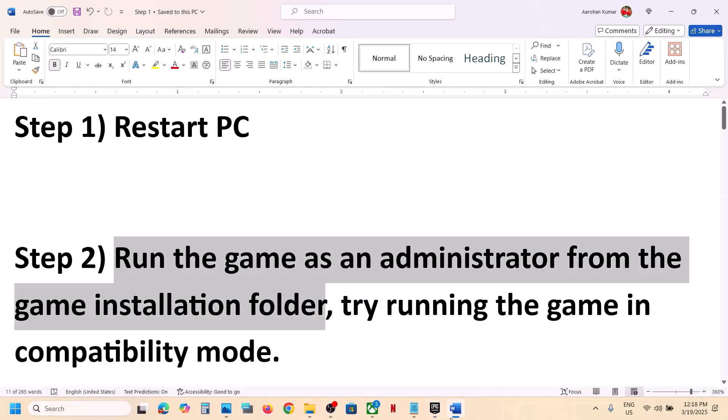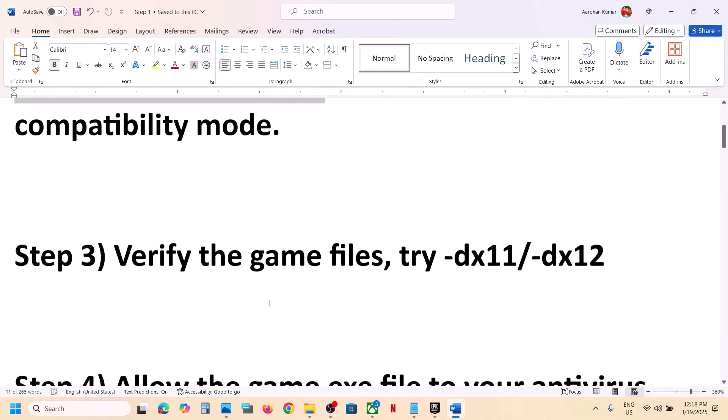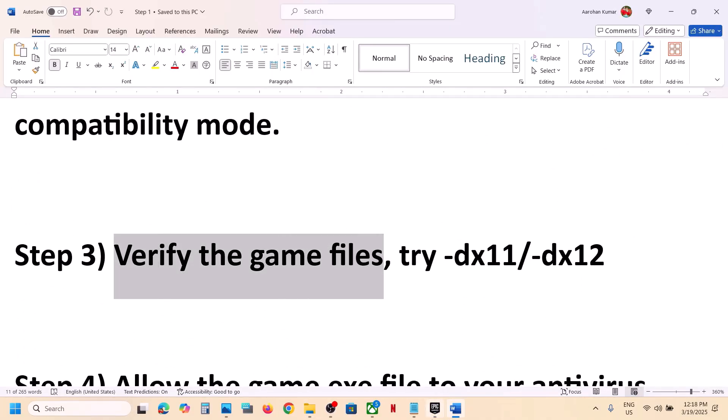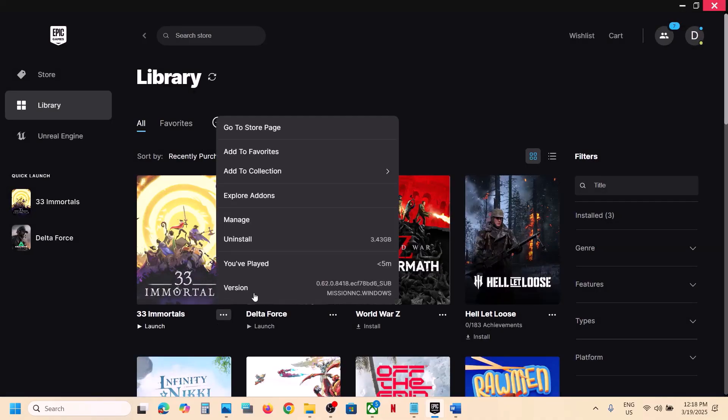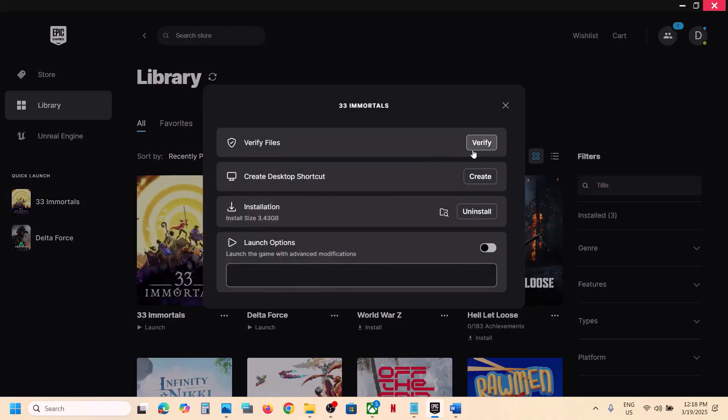The next step is to verify the game files. Go to the Epic Games Launcher, click on the three dots on the game icon, click on Manage, and you will see the Verify option. Click on Verify. Once the verification is 100% complete, launch the game and then check.